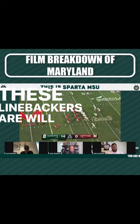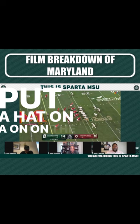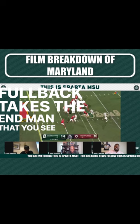These linebackers will be downhill players, and they will put a hat on the football. So let's play it here. Fullback takes the end man that you see. The pulling guard misses the Mike Backer, and who makes the play?